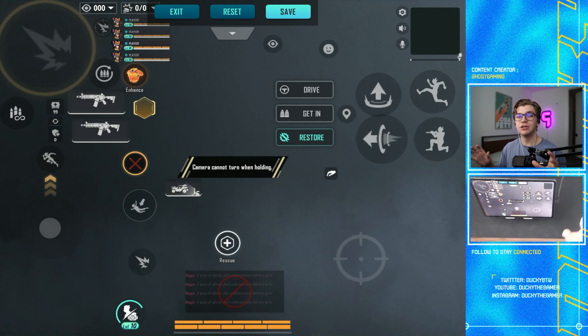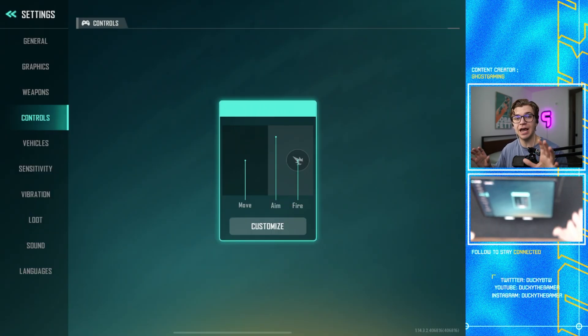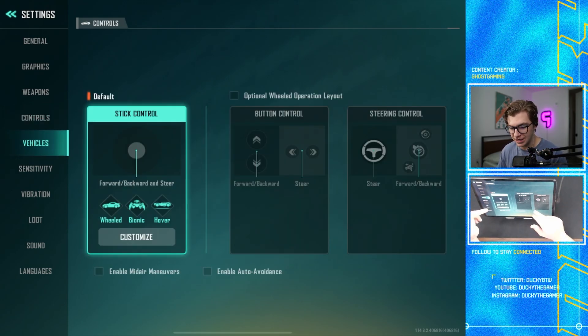For controls, I'm going to have a separate video coming very soon. For anyone curious, this is my iPad heads-up display — I believe it's a six or seven finger HUD, which probably applies to about one percent of viewers. A full HUD guide for two, three, and four finger phone players is coming soon, so make sure you're subscribed. For vehicle controls, use the default stick control and don't change those settings, as they can mess up your movement.